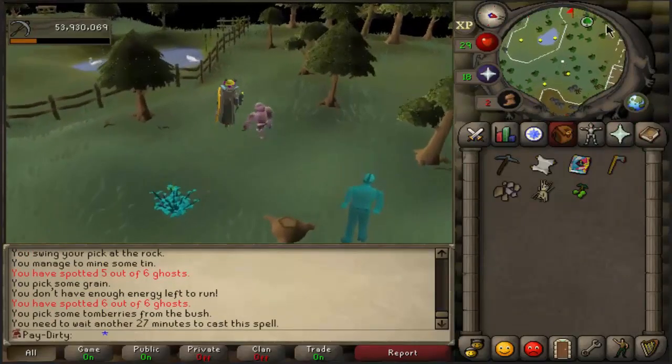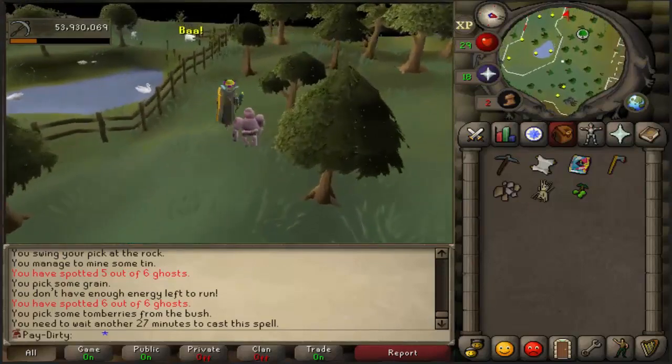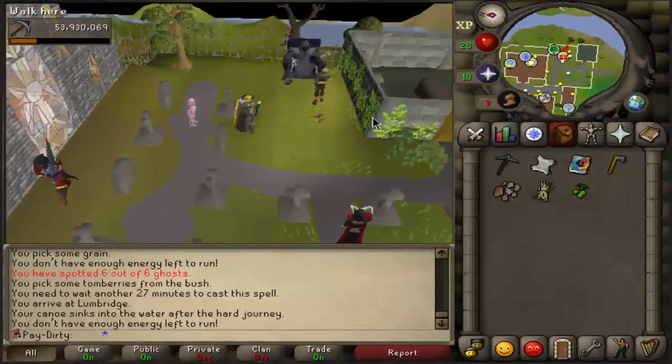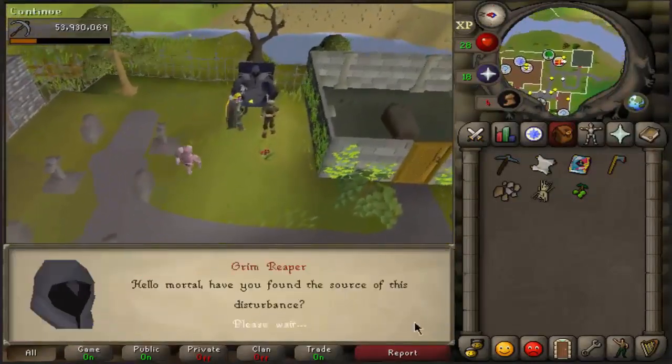We are back at Lumbridge at Grim Reaper. After you observe all the masked strangers you have to talk to this guy again.